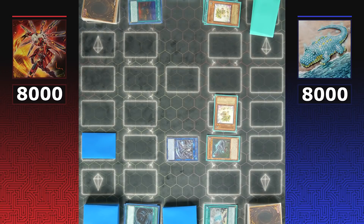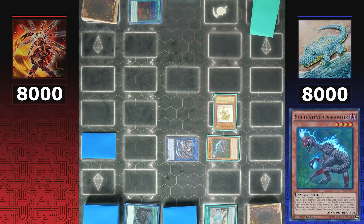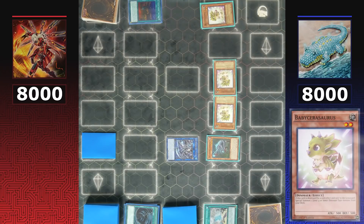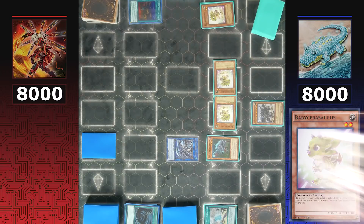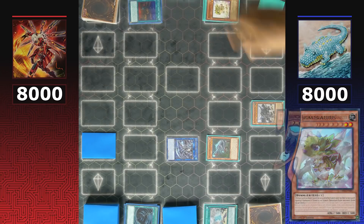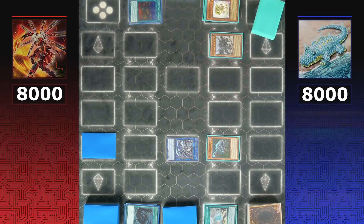Dinos destroy Baby Sarasaurus to special summon another Baby Sarasaurus to the graveyard. If you find yourself in this situation, do not summon the Baby Sarasaurus that was destroyed — the one destroyed in the graveyard will trigger to special summon another copy. Lethal Sagas is then activated, destroying both Baby Sarasauruses to special summon itself.